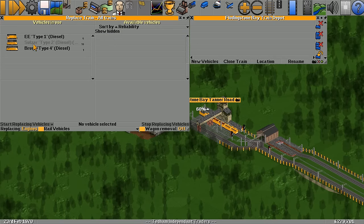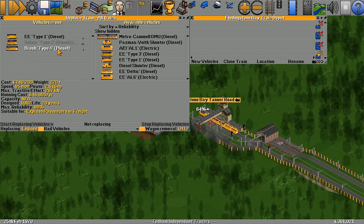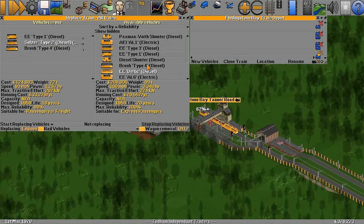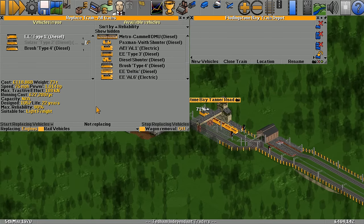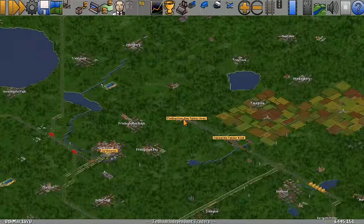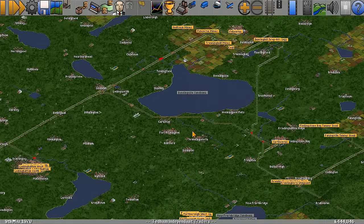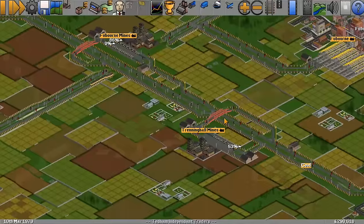We're going to replace the old diesel and this diesel as well with the AL6 — replacing all of our rolling stock with the new AL6. It's going to cost us a lot of money but I think it's going to be good for us. Right, back over to the coal — over here 70% transported and the ratings are up to about 70% here and 70% over here as well. Amount transported is looking quite good.